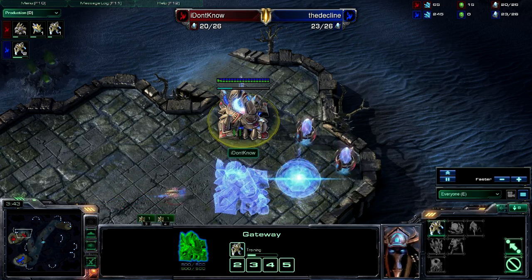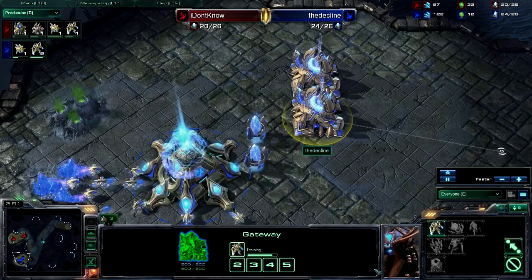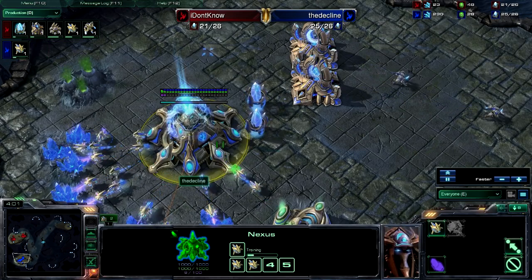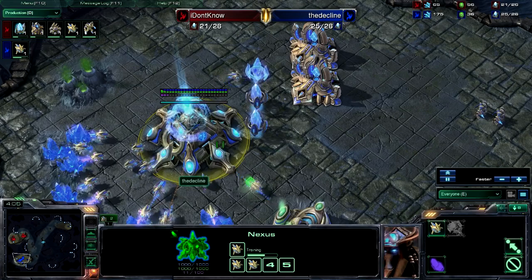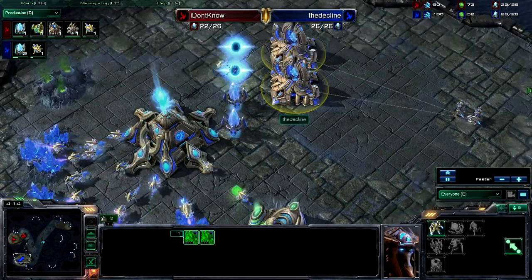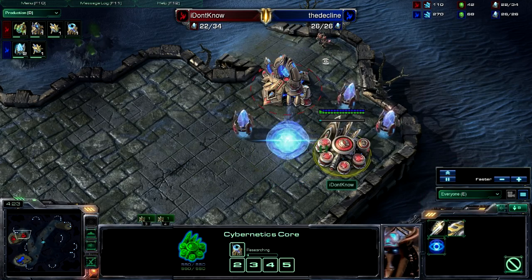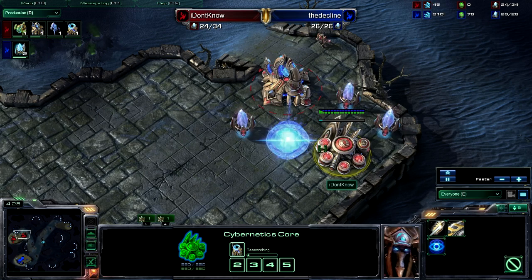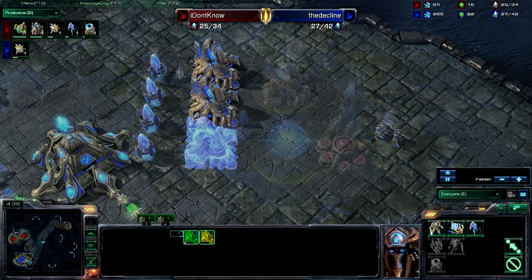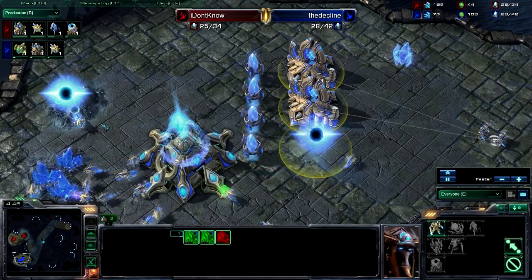I Don't Know has a cyber core and a second gateway coming up, going for something much more standard. He's not even saving up for the cyber core — he has four probes queued up. This is bronze league badassery right here. This is exactly what I expect: somebody going for two-gate no-pressure while the other guy does something that will eventually get him bumped up into silver league. Two-gate after cyber core, probably dropping a third gate or a robo — and yes, he drops a third gate.